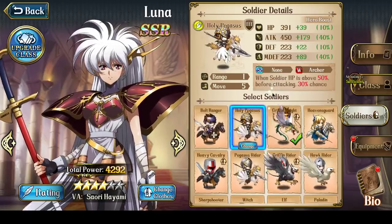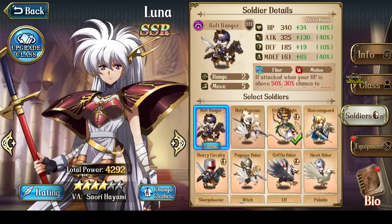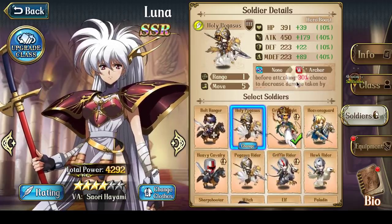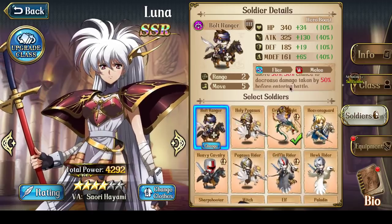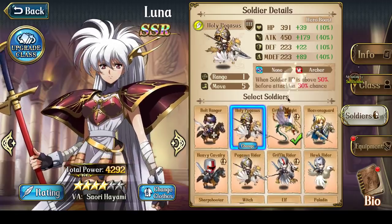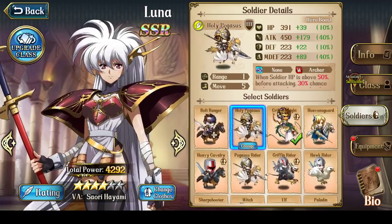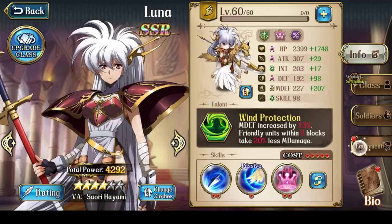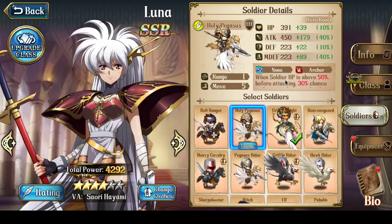Another unit she can use, but I personally don't recommend, would be Holy Pegasus. At max level, when soldier hit points are above 50%, before attacking, you have a 100% chance to decrease damage taken by 50%. There is a slight difference: Bolt Rangers is when you're attacked, and Holy Pegasus is when you're attacking. I personally don't think Holy Pegasus are a great unit unless you're using a Pegasus Master version of Luna, and even then you would need Holy Pegasus at level 10, which is kind of hard.